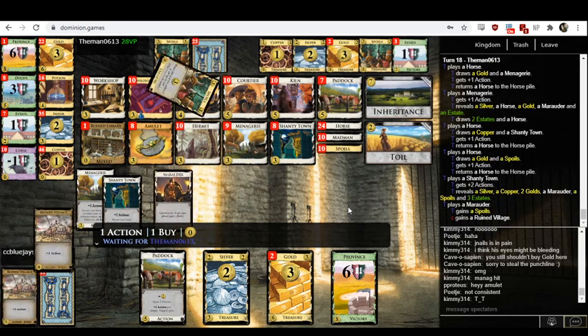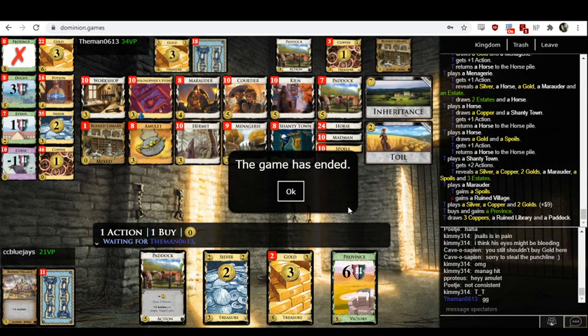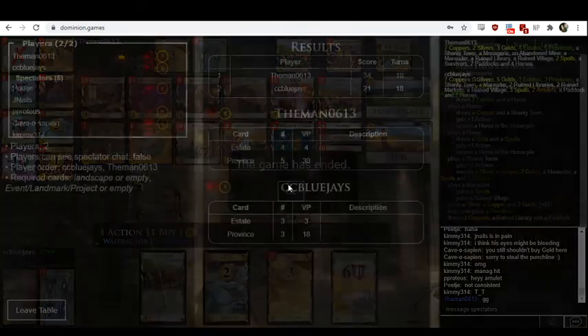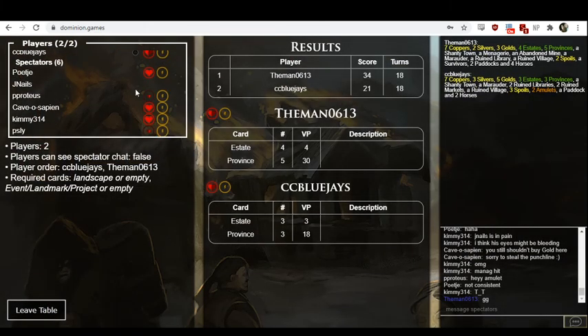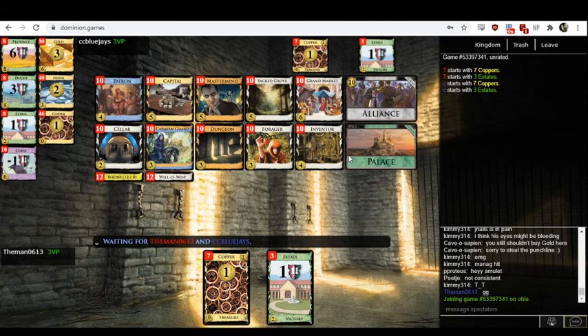It looks like it'll be Themen's win. Blue Jays is two over Themen — if Themen wins one more, they will be guaranteed to promote. If I have my numbers correct, if Themen wins any of the following four games, they will be the one to promote. CC Blue Jays, if they win all four, will promote. If CC Blue Jays doesn't win at least two and a half, they might demote. This is league — I don't recall what division off the top of my head.